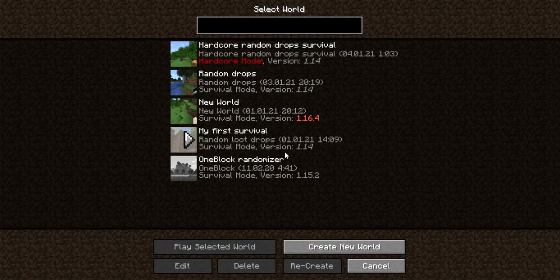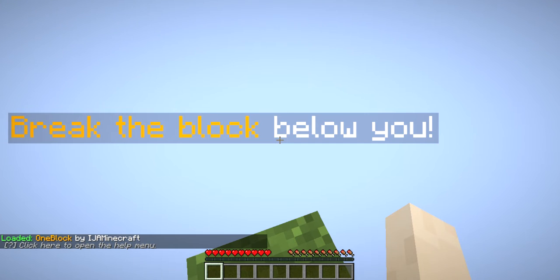What's up boys, so today I'm going to play one block skyblock but the drops are random. Since skip-to-tutorial isn't continuing the series, I will take his place. Anyways let's wait for the world to load - I'm sorry for the background noise. All right, break the block below it. I don't know if my randomizer works.